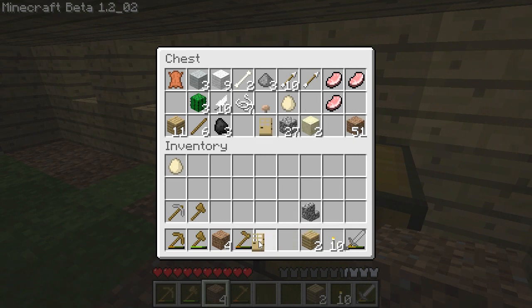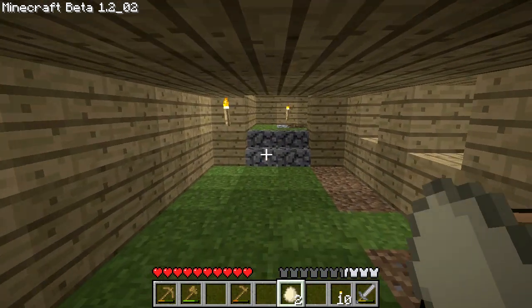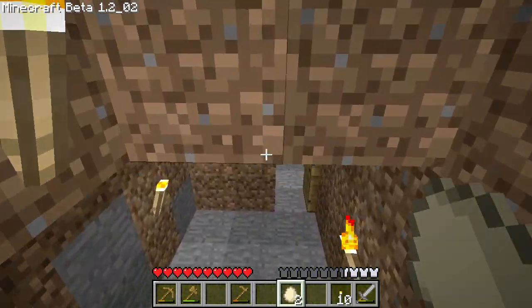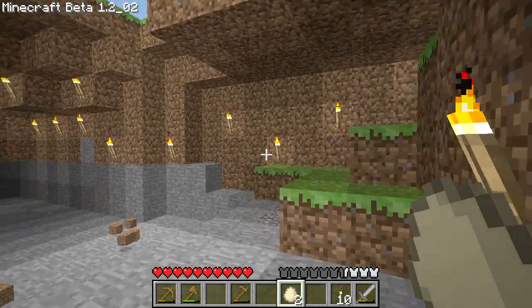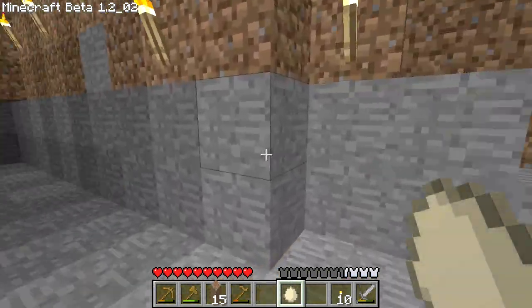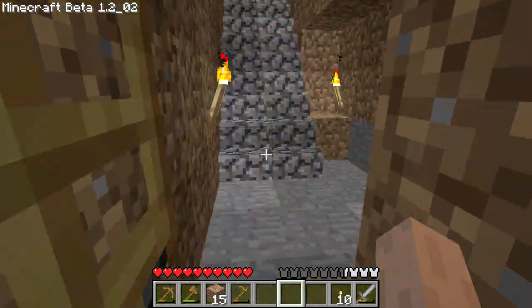I now have a couple spare wooden doors and some dirt. These eggs are so wonderful — you know what you can do with eggs? Ever use an egg? These are awesome. Here's what you do with an egg: you shoot the egg. Sometimes it spawns a chicken, not always.